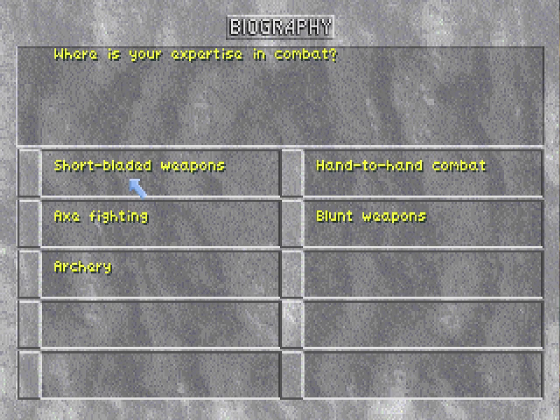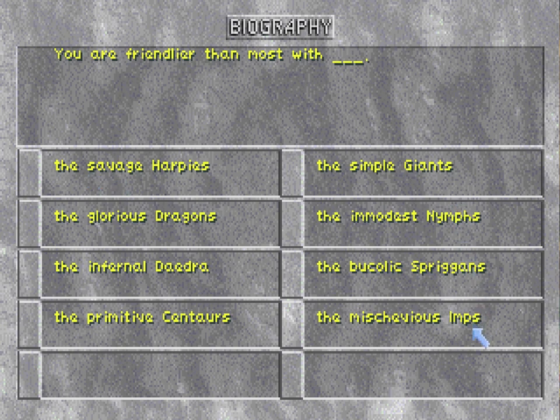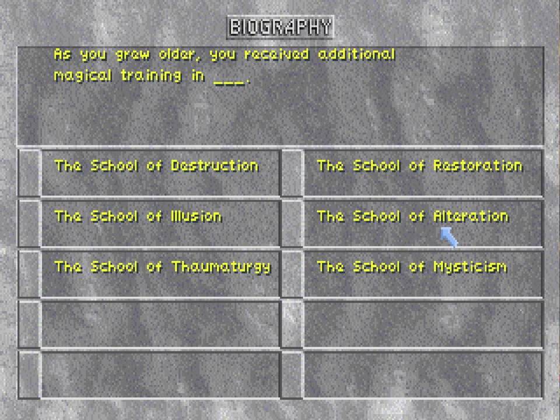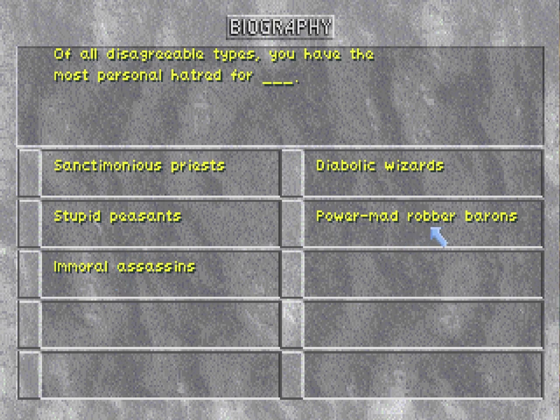You are friendlier than most with — this gives a small boost to a language skill and a blurb in the character background. As you grew older, you received additional magical training in the school of alteration — here's another one that boosts a skill; I'm going to pick learning economics, because that's for mercantile. Of all the disagreeable types, you have the most personal hatred for — I'm pretty sure this was just for flavor, so I'm going to pick power-mad robber barons, because the term is rather unique-sounding.